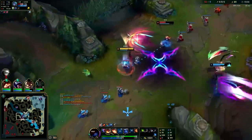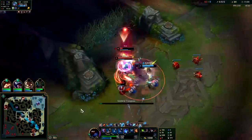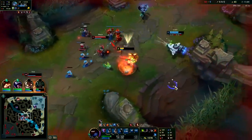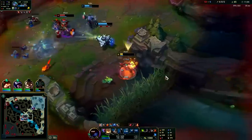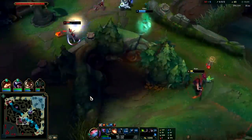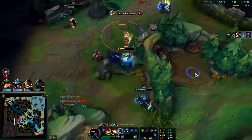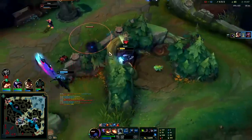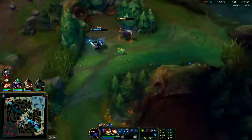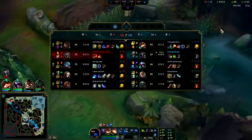I'll smite her early, dodge that out, hit her with a Q, auto attack, W. Hit her with my R so I don't get Shaco box-feared. I think my ignite kills her but I'm not a hundred percent. She barely lives by like 10 health — that sucks. We're not gonna be able to kill her, she's just baiting. We don't really need to kill her — that situation still turned out pretty well all things considered.